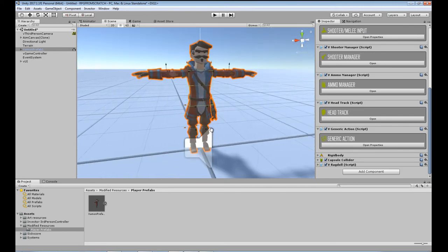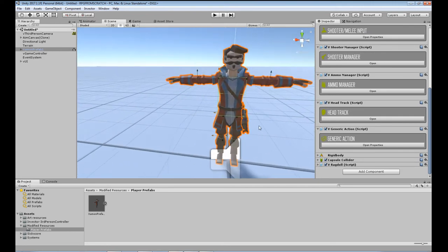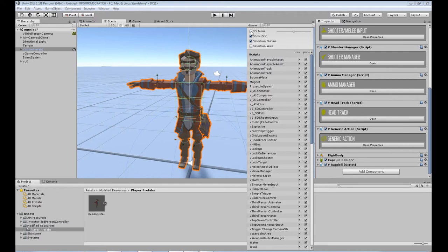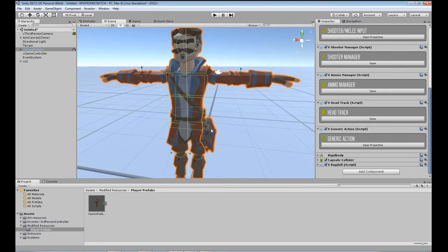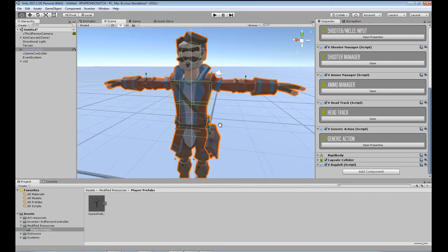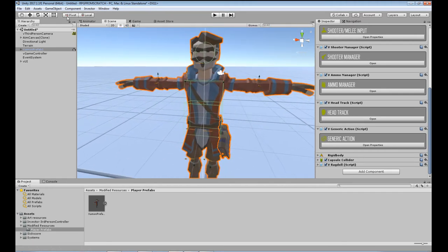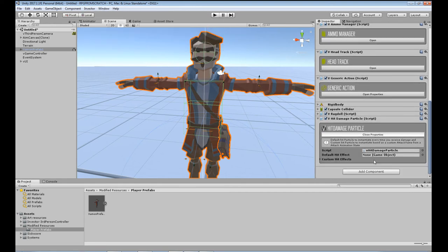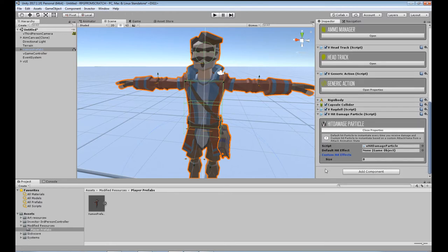That's the first component — the ragdoll — set up. Next we go back to Invector, Basic Locomotion, Components, and add Hit Damage Particle. This allows you to set up custom hit effects. You might have a blood spray, but if you get hit by a firebolt you might want flames popping off the character. You can set that up through custom hit effects — add your element count, give them names, and in the animator controller name the attack something. This script looks for the name of the attack that hit the character and spawns the corresponding particle effect at the hit location.